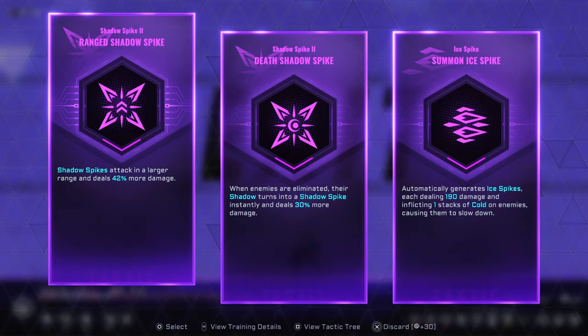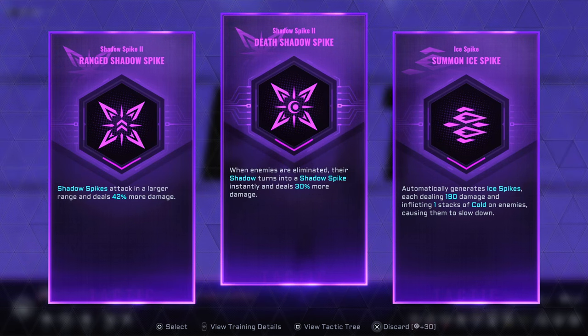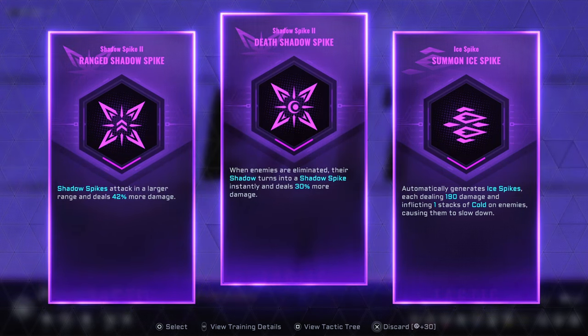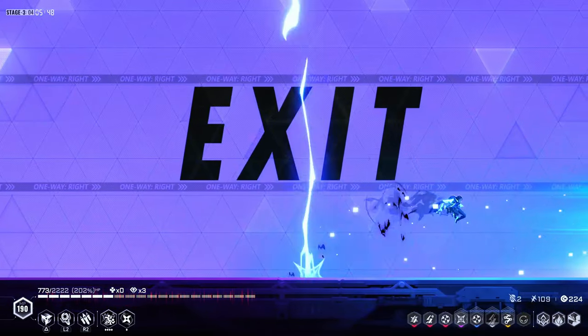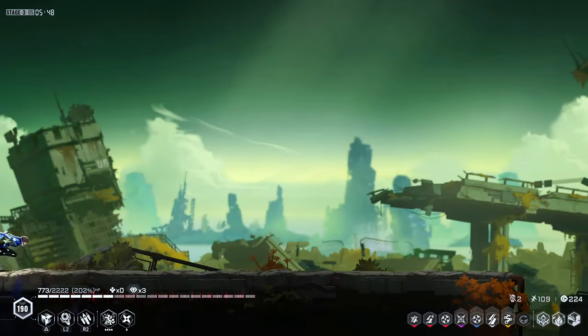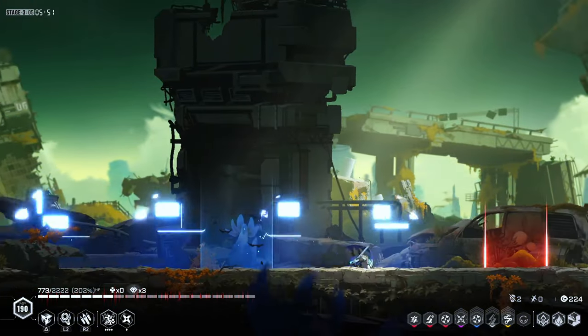Shadow spikes attacking a larger range — that's actually good. I think what I need is tentacles to trigger more attacks.